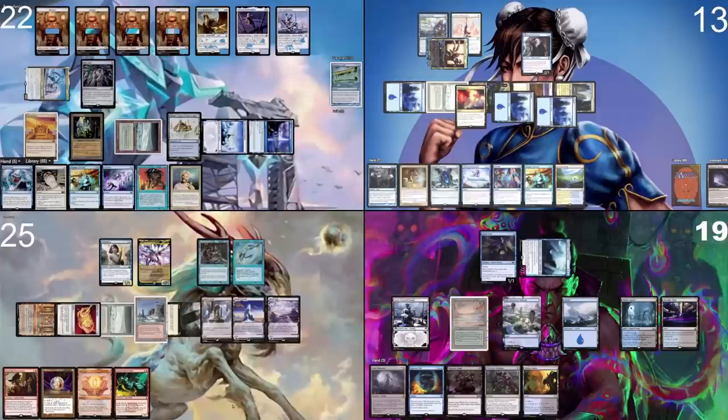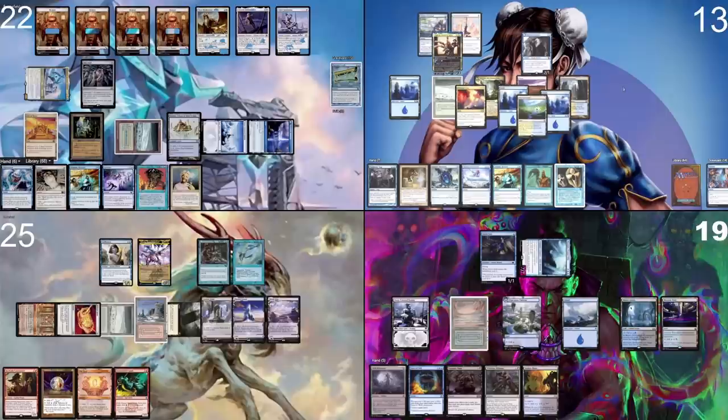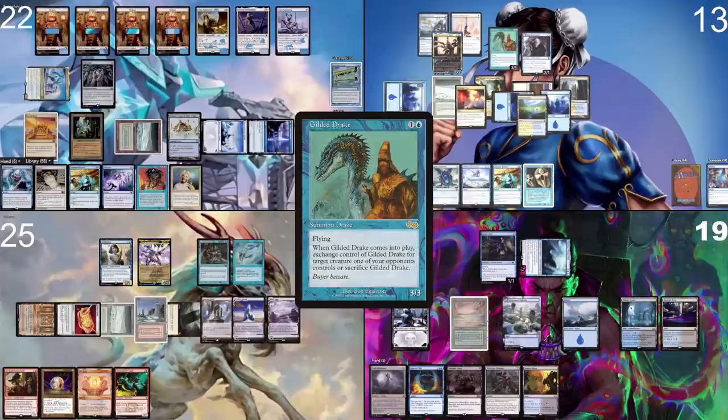In your end step I pay two to cycle Rebuild, discarding it and drawing a card. I go to my turn and untap. I drew a Gilded Drake — that's great. I could use it to make Nezahal flicker out, but I think it's time to actually deal with Hinata, so we don't have to keep paying so much mana for our Swords to Plowshares. I play a Flooded Strand.